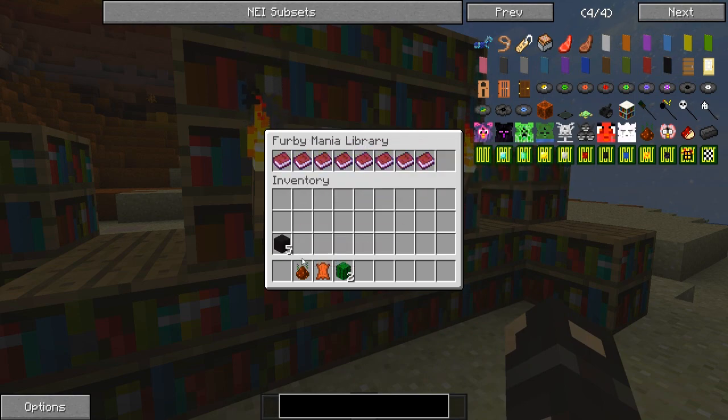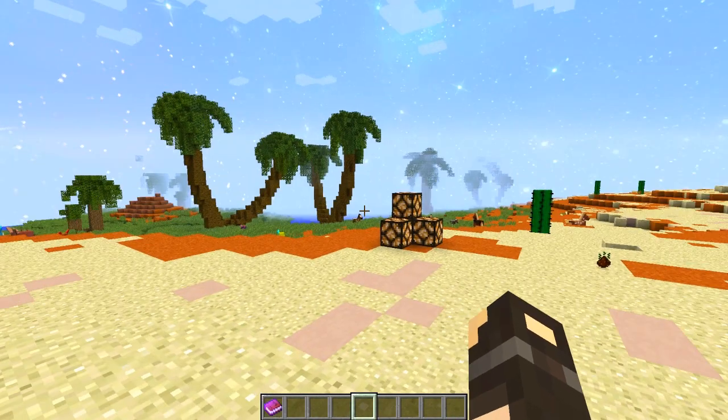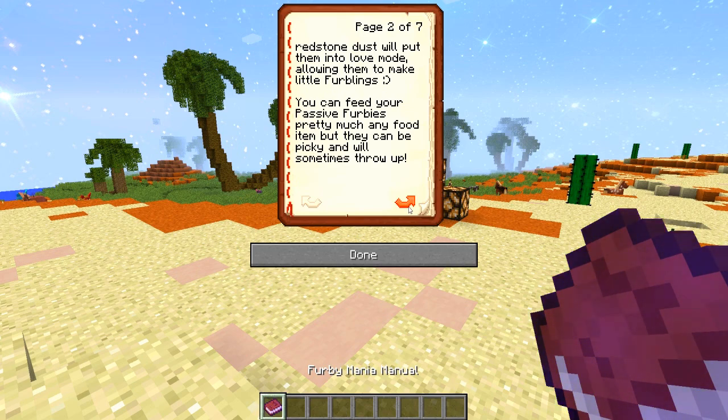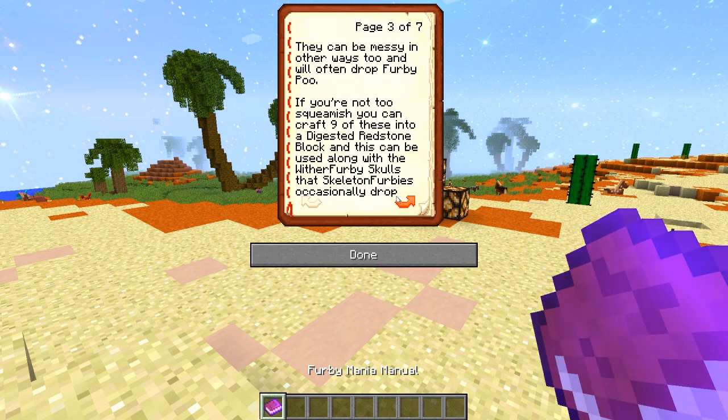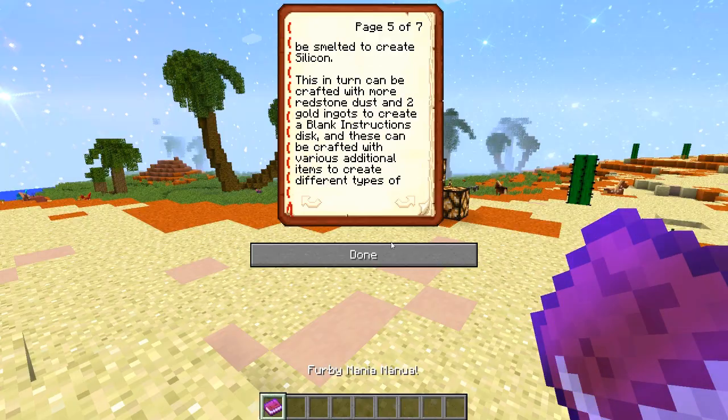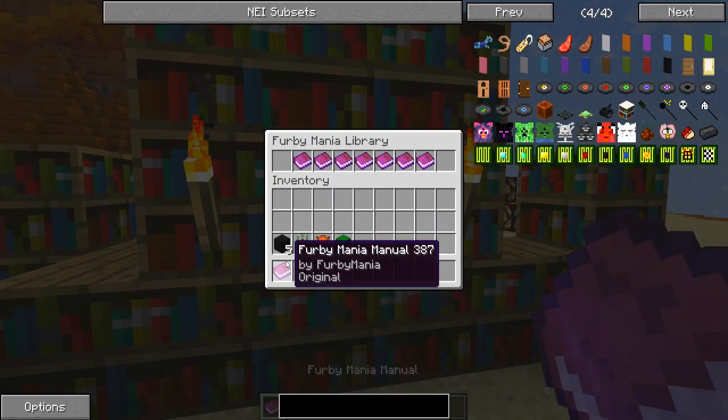There's quite a lot of information in here - some pretty awesome things you can do if you ignore the fact that it's furbies. So the Furby Mania mod adds furby-based mobs into your world including passive, hostile, and mega variants. Non-hostile furbies love redstone - you can tame them with a redstone block, and redstone dust will put them into love mode allowing them to make little furblings. You can feed passive furbies pretty much any food but they can be picky and sometimes will throw up. They will also often drop furby poop, which you can craft nine of into a digested redstone block - used along with wither furby skulls that skeleton furbies occasionally drop to summon the deadly wither furby.